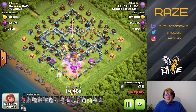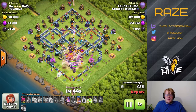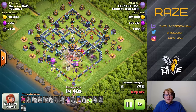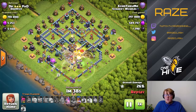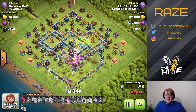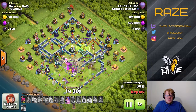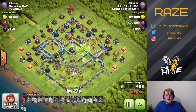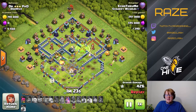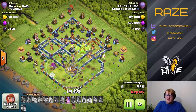He's spamming super witches from the bottom going into the base with a quad quake over the Town Hall to activate it and get a bunch of damage off. But this is about where the base stops — the scatter shots and the Eagle in the back are protecting each other, and they defend very well from these spam attacks. The inferno towers in the back make sure the bigger troops are stopped in their tracks.